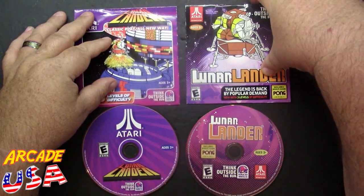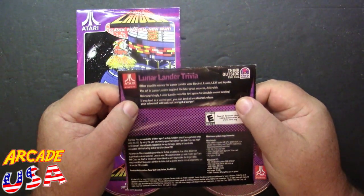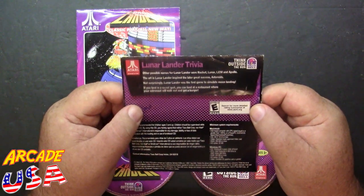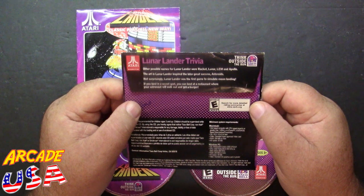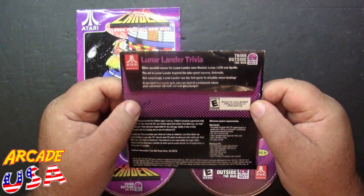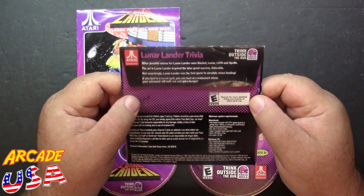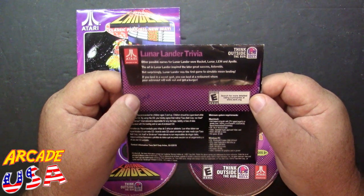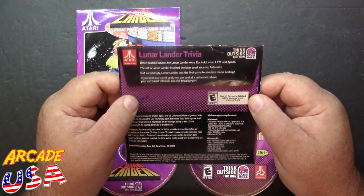I can't get a very good score on Lunar Lander myself. On the second release, we have some other cool trivia. Other possible names for Lunar Lander were Rocket, Lunar Lem, and Apollo — that's cool. The art in Lunar Lander inspired the later great success Asteroids. And not surprisingly, Lunar Lander was the first game to simulate a moon landing.